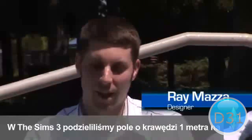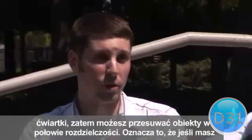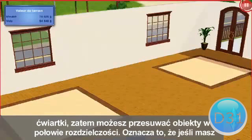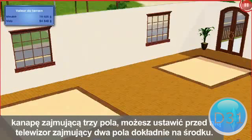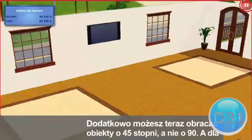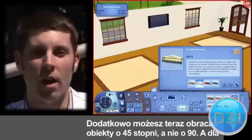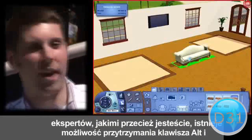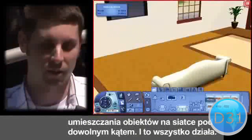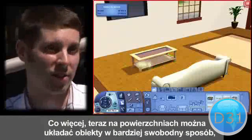In The Sims 3, we've taken the one-meter grid and broken it up into quarters, so you can move things at half resolution. That means if you have a three-tile couch, you can position a two-tile TV in front of it perfectly and center them. In addition to that, you can now rotate objects at 45-degree angles instead of 90-degree angles. For experts, you can hold the Alt key to place things completely off the grid and rotate at any angle at all.